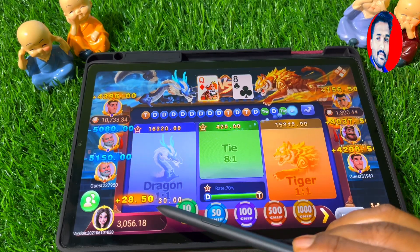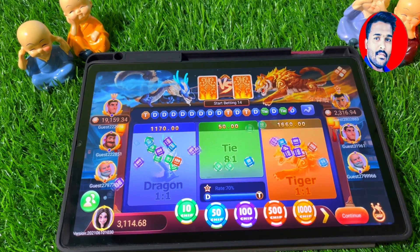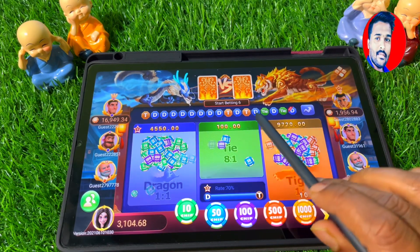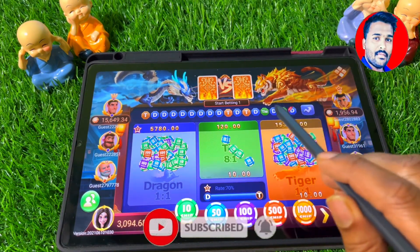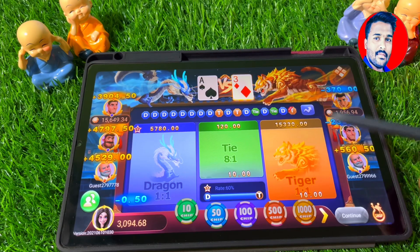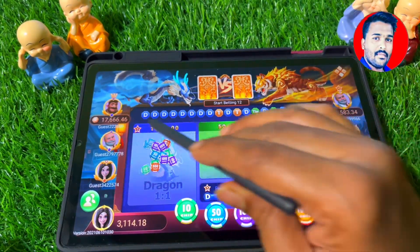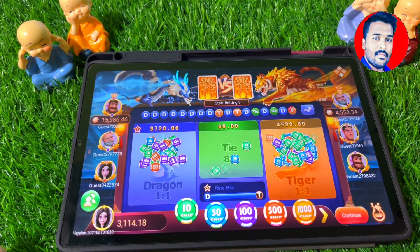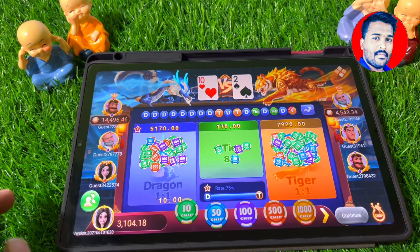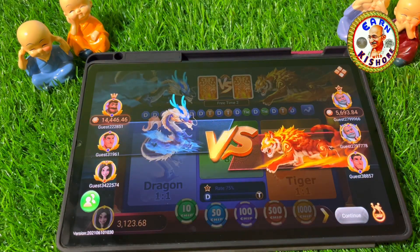If you want to win a dragon farm, you will win $30 in the next round. If you want to win a tiger farm, you will win 3 dragons. If you want to win a dragon farm, you will win 10 times. Every time you can do this pattern, find a dragon or tiger. If you try to find a dragon farm, choose a tree around.